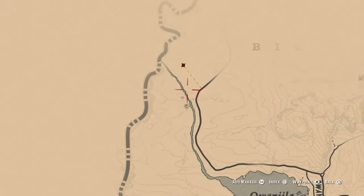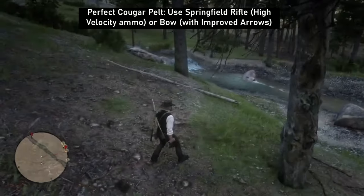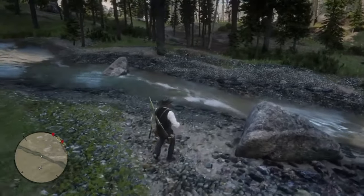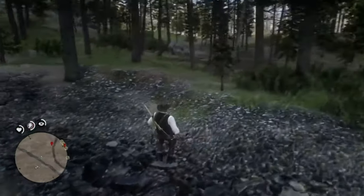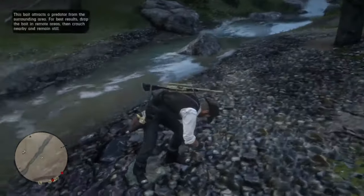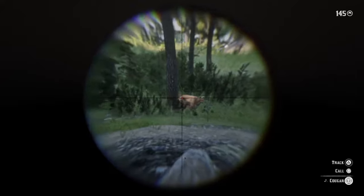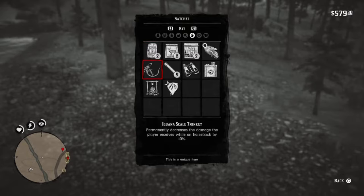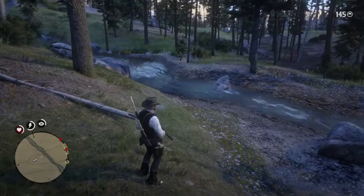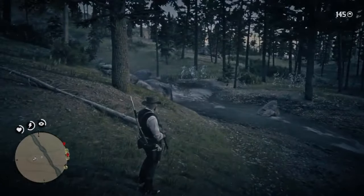Following the stream all the way up will get you to this point — this is where the cougar normally spawns. There's a log here by the edge of the stream. Going across to the other side of the stream you could try putting some predator bait down and then running back across. On this occasion when I studied the cougar after luring it, it was only a 2-star. A good trick here is to save your game and then reload it and come back to the exact same spot to try and lure the cougar again. I tried this about three or four times but it only ever gave me a 1 or 2-star, so I gave up because my main reason for being here is to get the legendary buck.